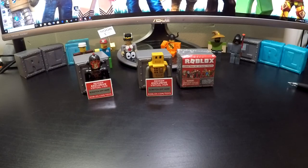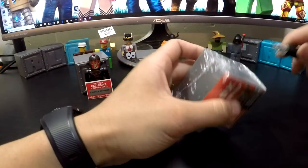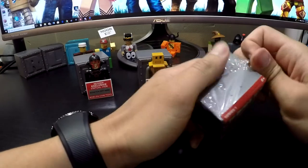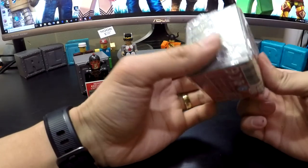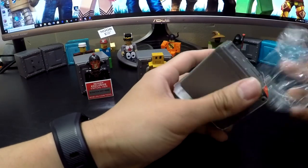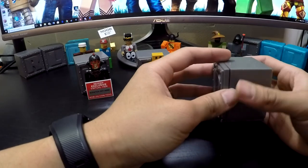All right, let's continue. Again, to win the virtual codes just click on the link at the end, and I will do a little hunt — and whichever figure you find, you get that code correlating with it.